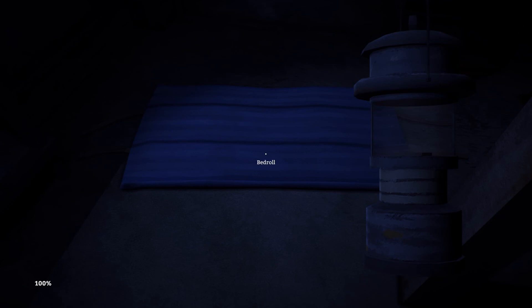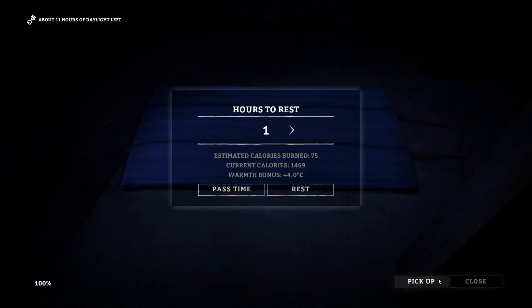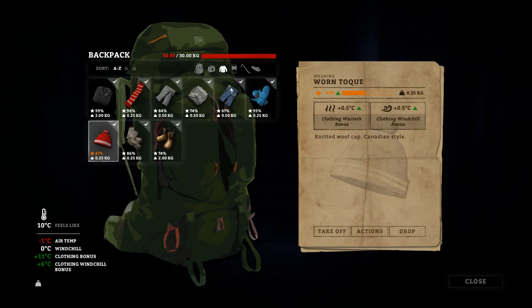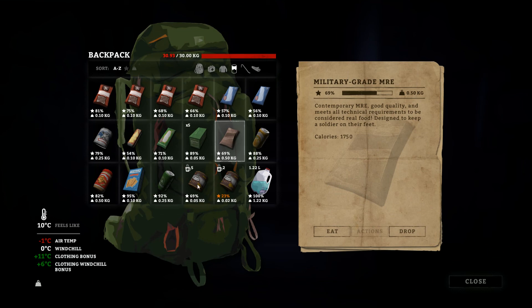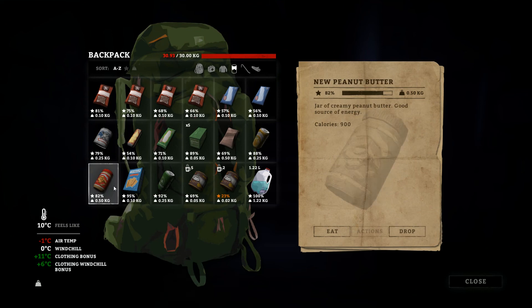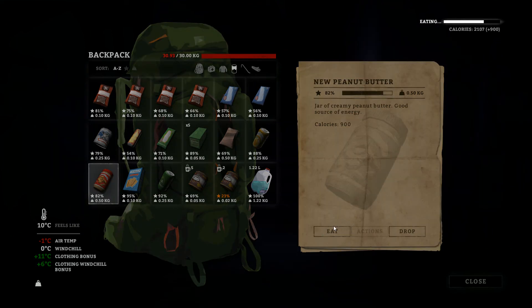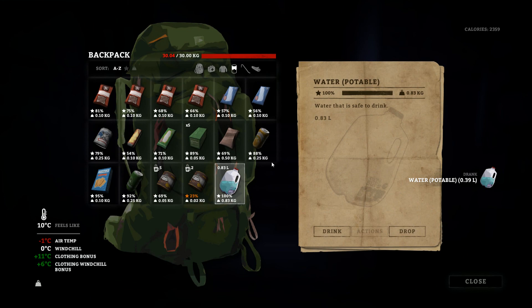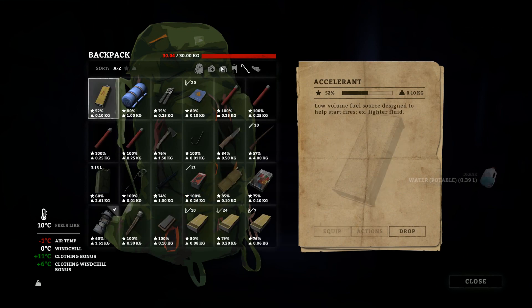Then we're gonna head out. Okay, so it's much better — let's pick it up. Do we need to eat or drink now? We're heavy — why are we heavy? Oh, because of that MRE. So let's eat — this should give us a lot of energy and lose some weight. What else can we do? Not much.